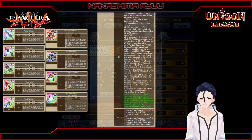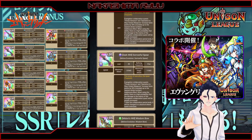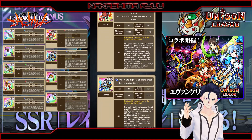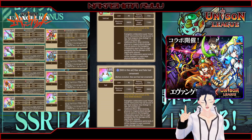The weapons, armors, and helmets introduced during this collab — after the collab ends — will turn into Tyrant XL skills and physical or magical damage down XXLs. The relic will become a Recovery Blessing XL.